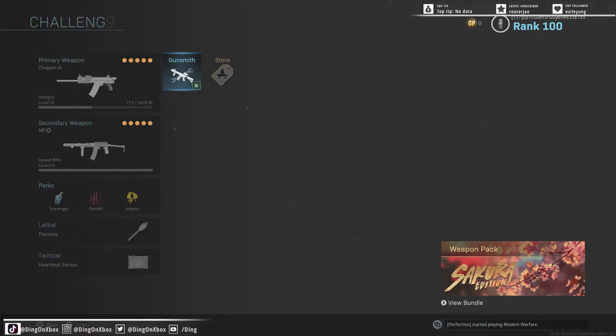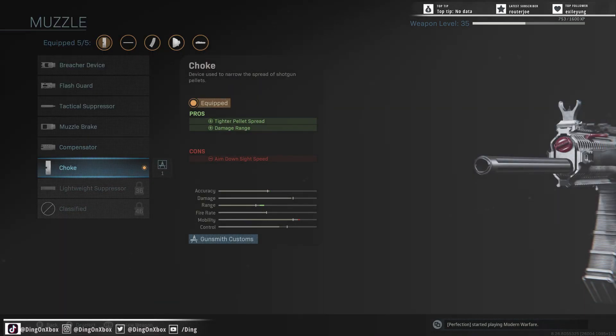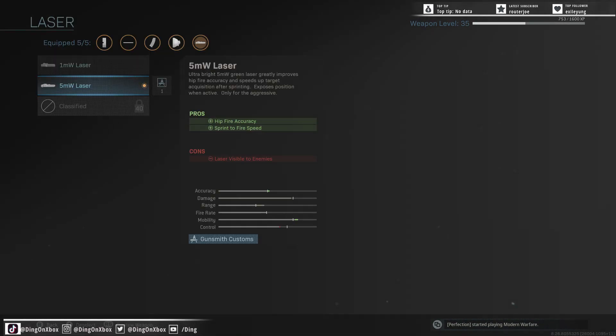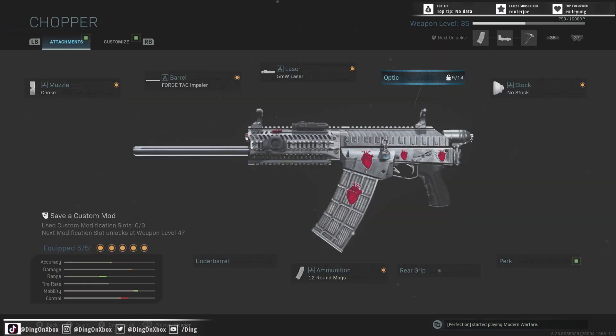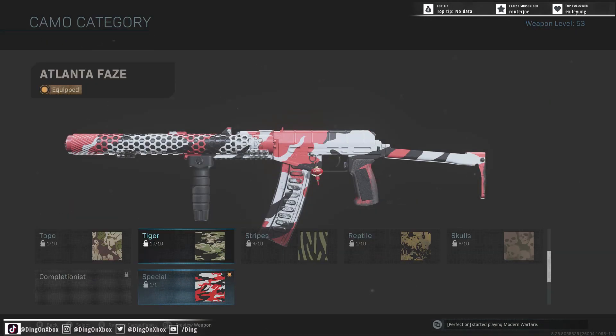I actually don't use shotguns that much anyway — this one's only level 35. But yeah, these are the attachments that come with it: it's a choke to get tighter pellet spread, damage range, a longer barrel, a 5mm laser so it's good to shoot from the hip, no stock for more movement speed, and then 12 round mags. So it's pretty much built for mobility, which is cool. I was using it with the AS Val.